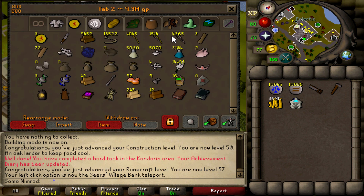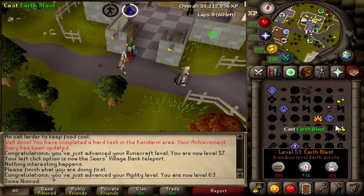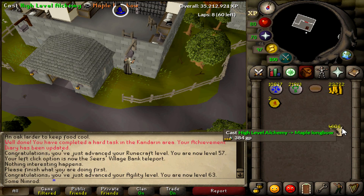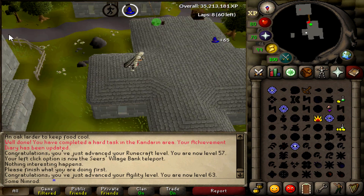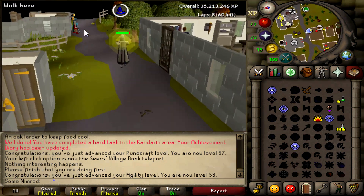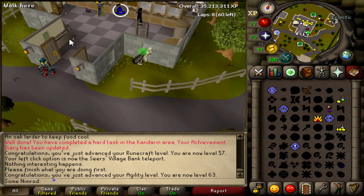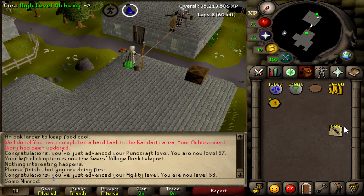We're going to be fletching 20,000 yew longbows, which should give us about 40 hours of agility with my AFK rates. Just got 63 agility — testing out agility and magic rates. I haven't done it long and I'm still getting the quirks out on when to fletch. It's so much nicer with the Camelot teleport. My XP rates right now are 40k agility and 40k magic at the same time.